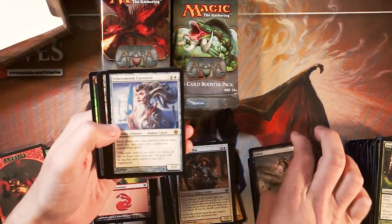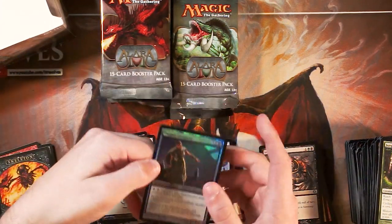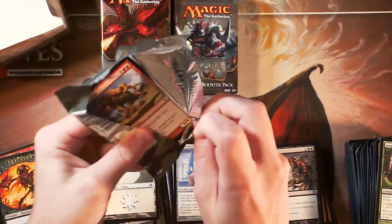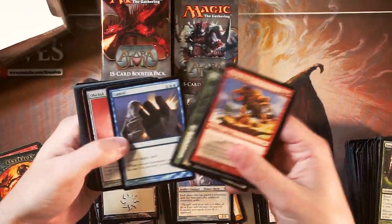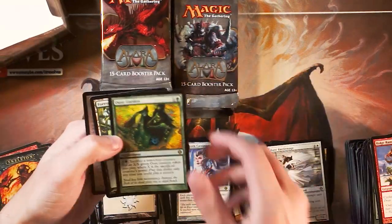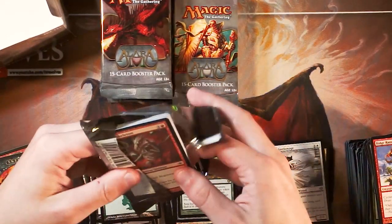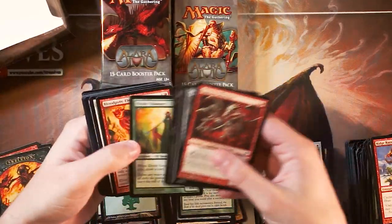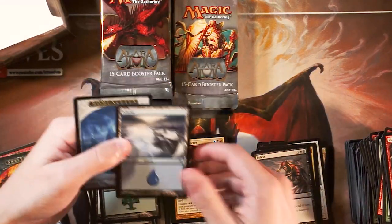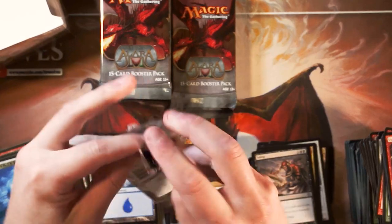Let's go a little bit faster through the commons now since we've seen most of them. Ethersworn Canonist — another really useful and super powerful rare. And then a foil Puppet Conjurer — lots of foils in this set, that's pretty cool. They also did, not unlike Throne of Eldraine, premium packs of this set. I don't know exactly what you'd pull from those since I never opened any, but I was looking into maybe getting one or two to do as smaller openings — something a little different.